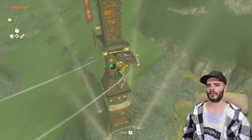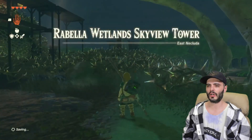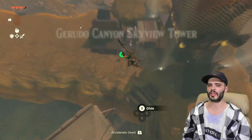Hey guys, in this video I'll show you how to unlock all the Skyview Towers at the beginning of the game, including the ones that are blocked off. I've come up with a path to follow that makes it a lot easier than just mindlessly beelining across grand canyons and mountaintops to unlock them, and you won't need anything special besides the paraglider.